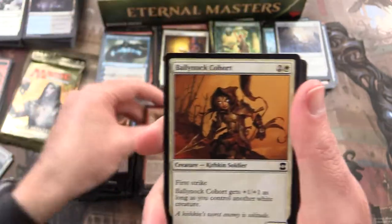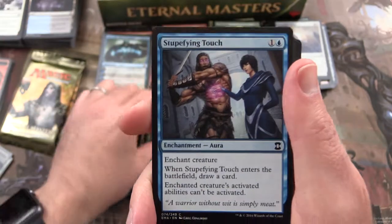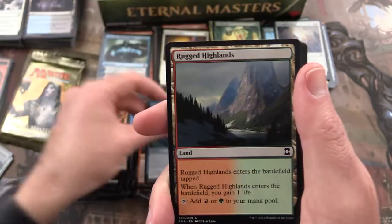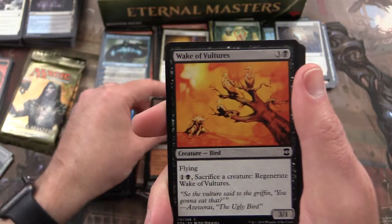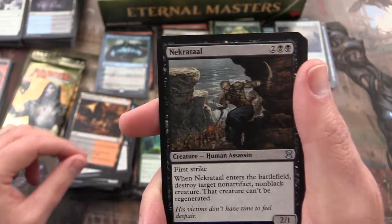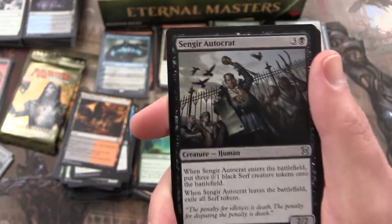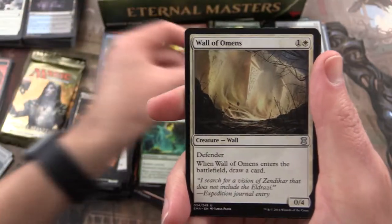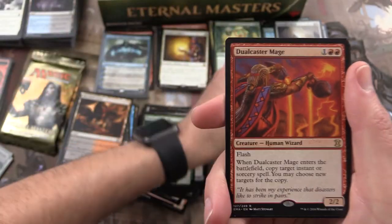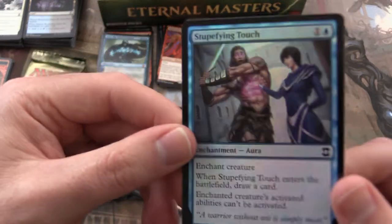Mogg War Marshal, Ballyknock Cohort, Commune with the Gods, Stupefying Touch, Reckless Charge, Deep Analysis, Rugged Highlands, Wake of Vultures, Elephant Guide, Necropotence, Sengir Autocrat, Wall of Omens, and a Dual Caster Mage, and a Stupefying Touch foil.